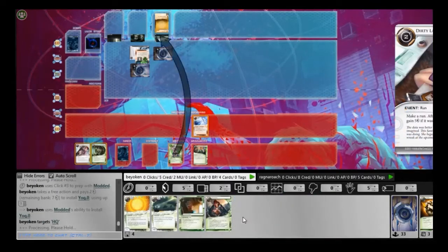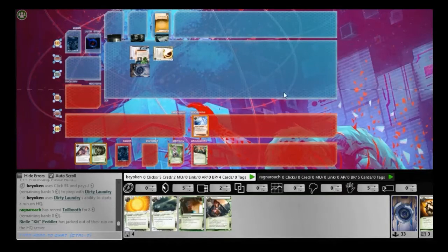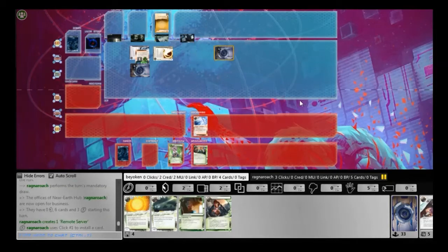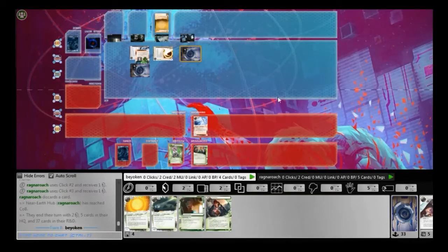Very thankfully, I managed to get my Yog and Modded up very quickly, so that allows me to play them straight from hand. And I reveal the Tollbooth sitting on HQ. Maybe I should have reserved my Parasite for the Tollbooth. That Tollbooth is going to be a huge problem because I won't be able to Parasite through it for quite a long time.